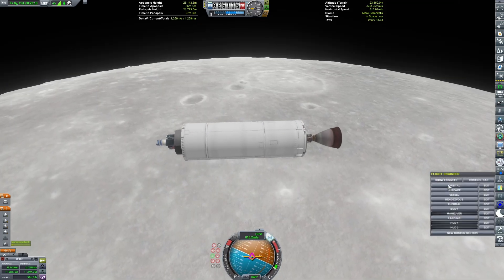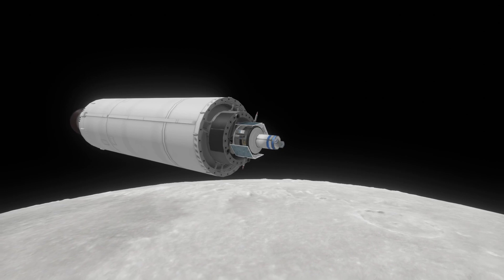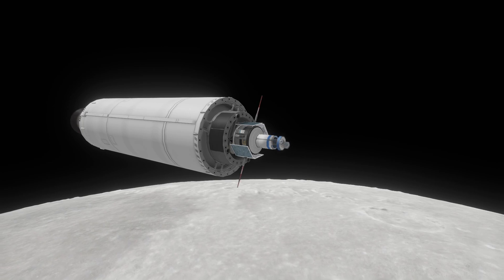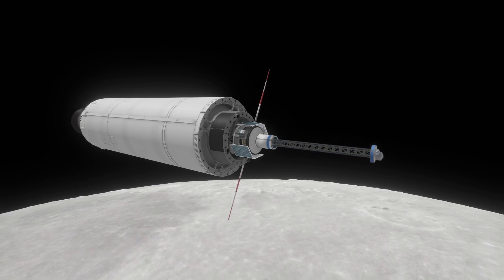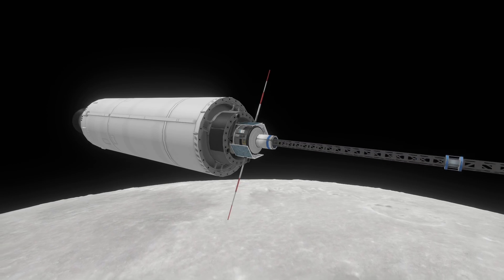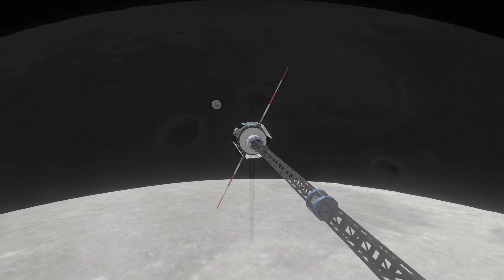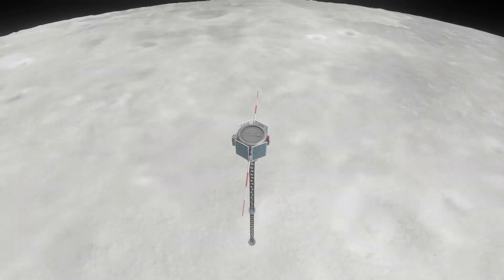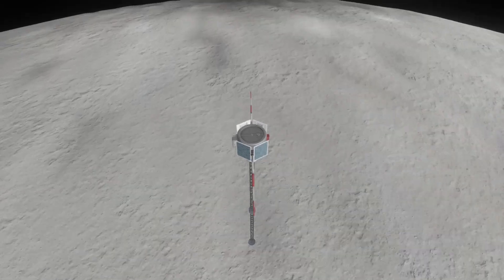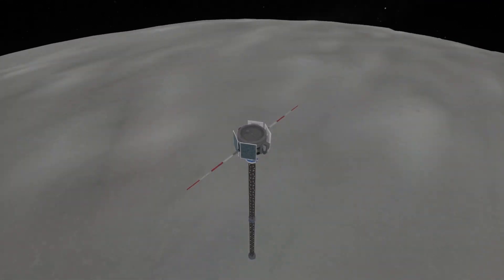We've inserted into lunar orbit. So now we can deploy the antennas and science equipment on the payload. You can see a nice modded magnetometer boom. Then we can detach from the upper stage. This was a short video just to show my first mission in Kerbal Scale Real Solar System. I hope you enjoyed — thank you for watching, please like and subscribe. Goodbye!